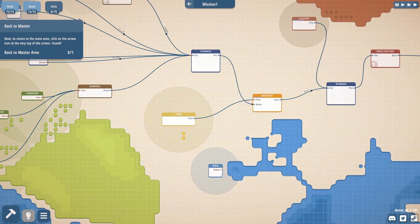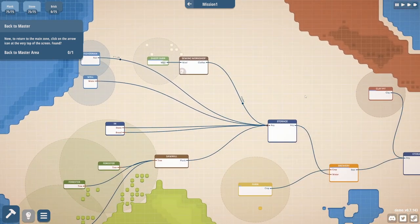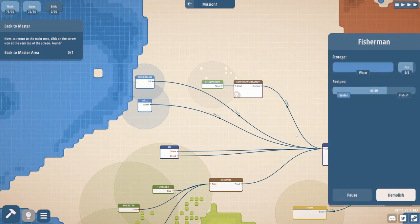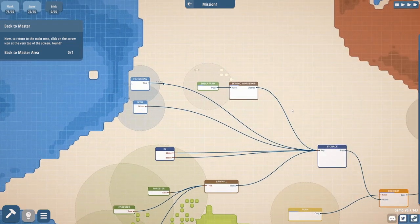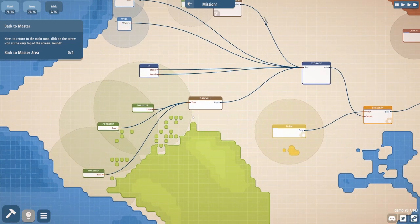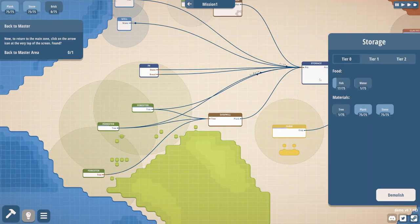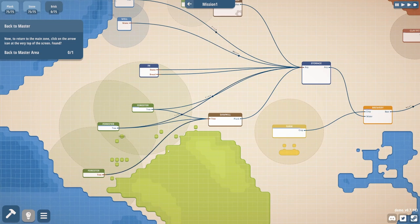That was a lot of stuff to do to get to brick, but it seems to be working. I'm not sure what the deal was with this well — I don't know why that didn't work. I feel like our storage is full on basically everything except for tree. We don't really have any tree, so we could move our tree over there.